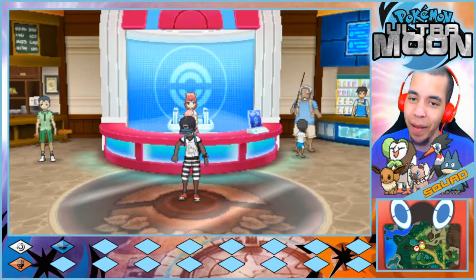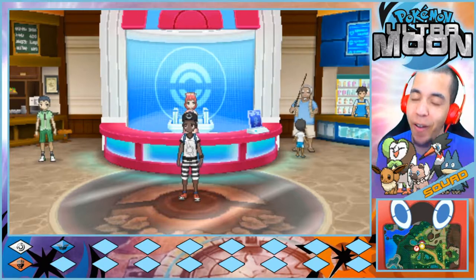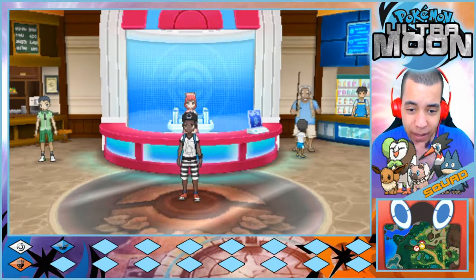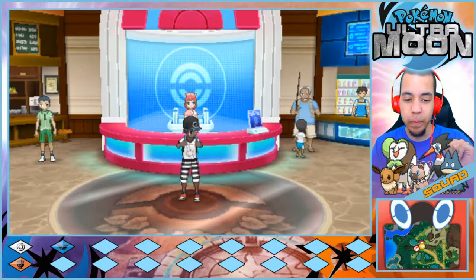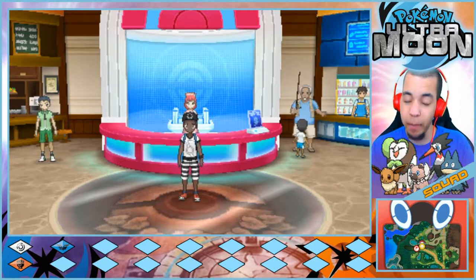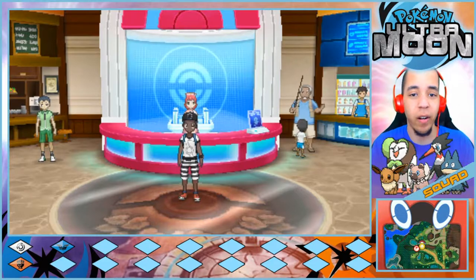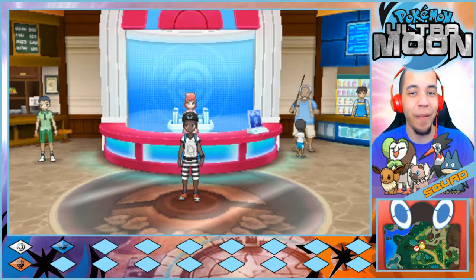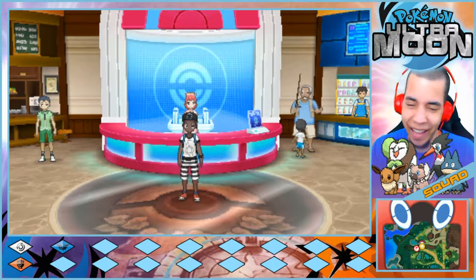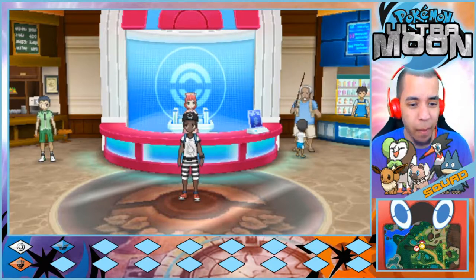Welcome to episode 18 of Pokemon Ultra Moon expanded let's play, where we're doing absolutely everything in the game. Last episode we met Gladion and traveled through Route 5. We made it to Brooklet Hill and might have caught something exciting — check that last episode, especially the ending. Today we're probably going to take on the Brooklet Hill trial.